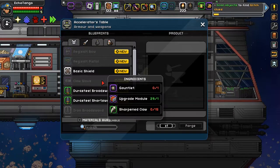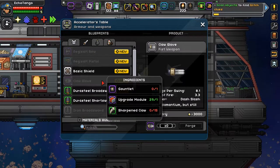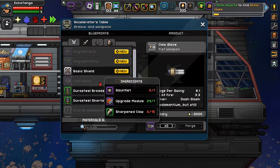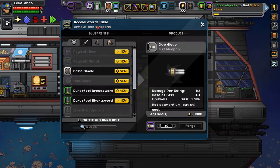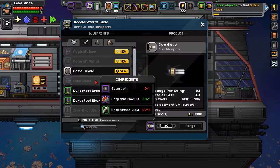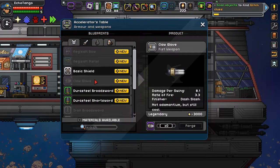Weapons — clog glove, yeah. It's interesting, because this is one of the things you can make at Biggie's Reputable Weaponry. But if you happen to find the blueprints for these sorts of things, you can actually make them right here on your ship, or wherever your accelerator's table or this particular crafting table happens to be. That was a lucky find — I just don't think I'll ever need to make that.